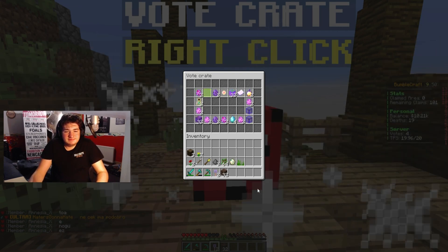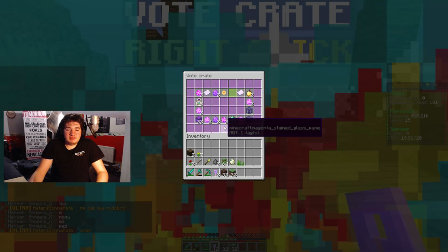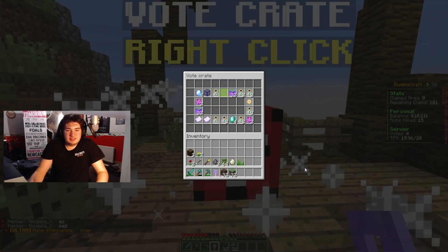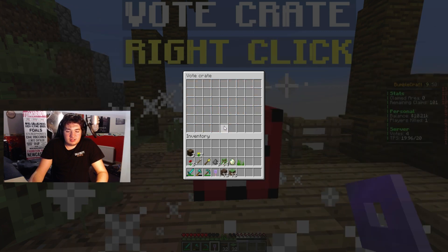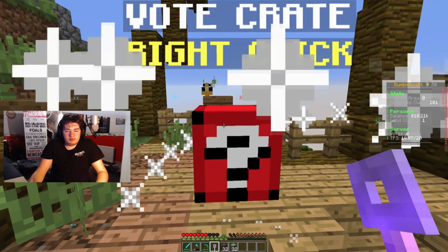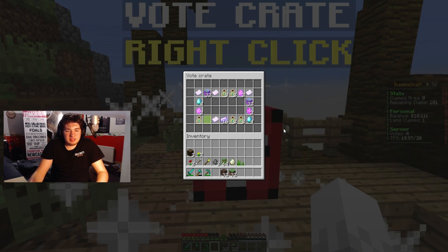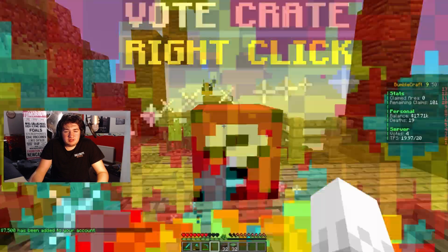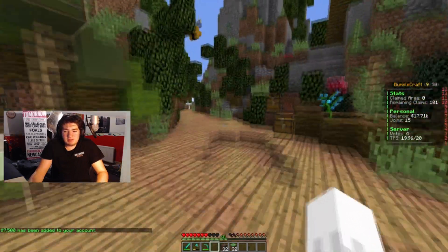Let's see what else we get. 32 grass blocks. I've got some enchant bottles there — 41 levels, nice, those will come in handy. What is my last key going to be? Paper — a nice 7.5k there, nice. My balance is now 17.7k.